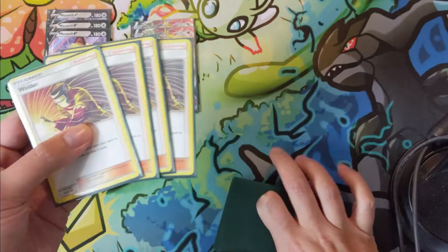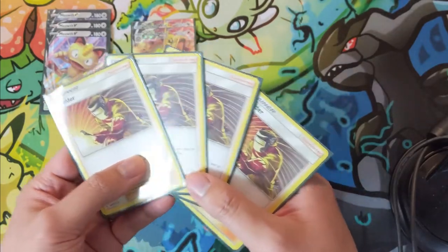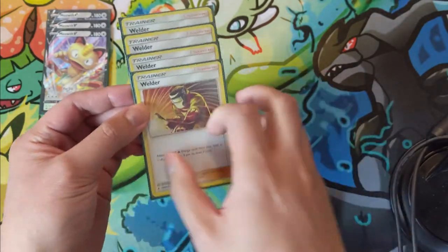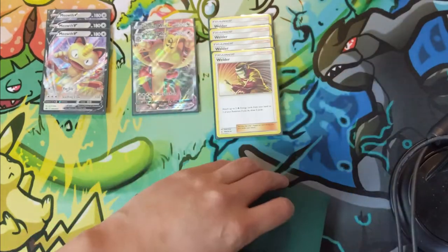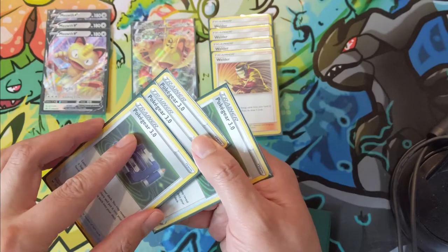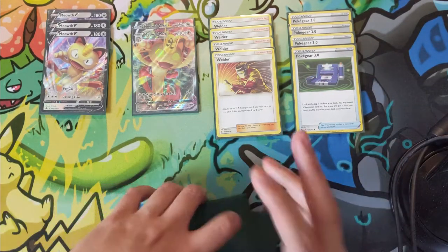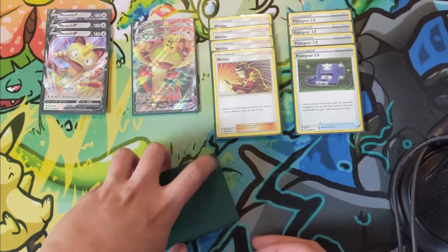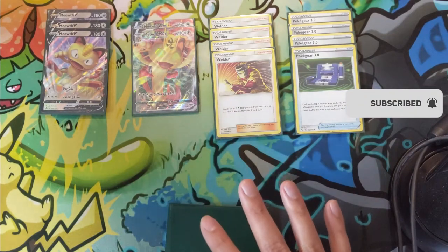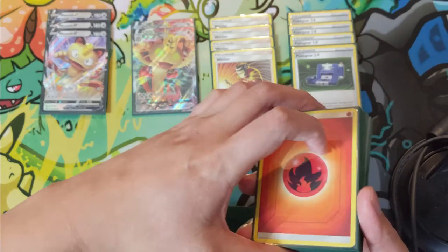To get that attack off on your second turn, the answer is of course Welder — you want to Welder every single turn. Every turn you miss a Welder, your win percentage drops a good five to ten points. So we run four Welders, and we have four Poké Gear 3.0s to find it reliably. Welder is one of the most ridiculous cards in standard right now — attach two fire energy and draw three cards. We have 17 fire energy in the energy package.